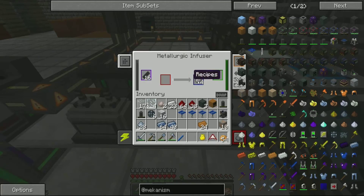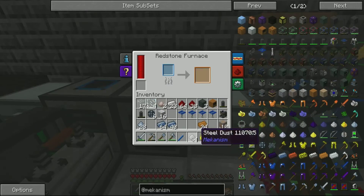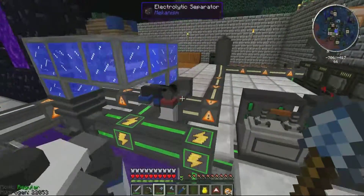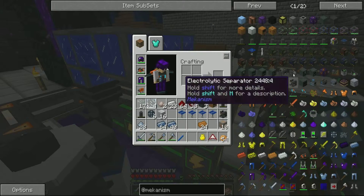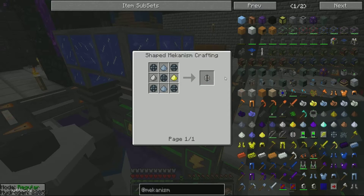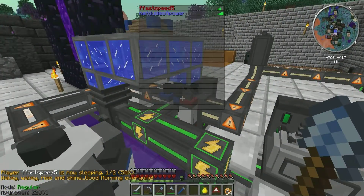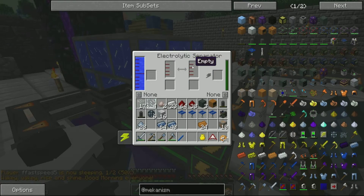I've got one for making steel here, one for making rich alloy, and one for compressed redstone. Compressed redstone does the same thing as regular redstone. It all goes into this electric separator — made like this — and that basically takes in water and separates it into oxygen and hydrogen.